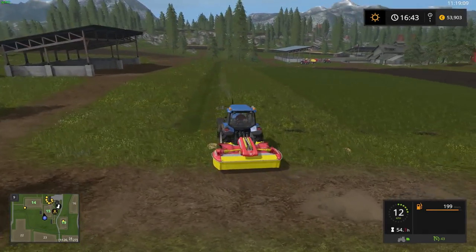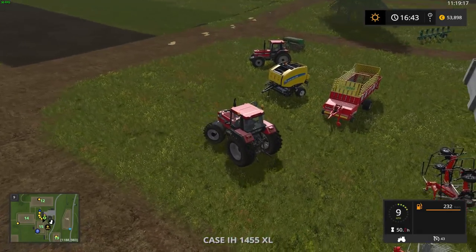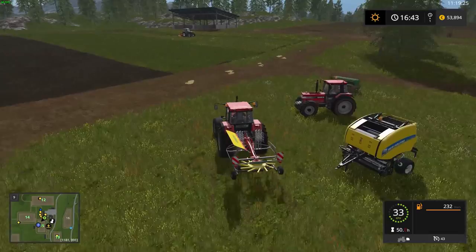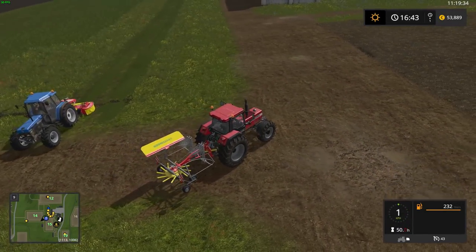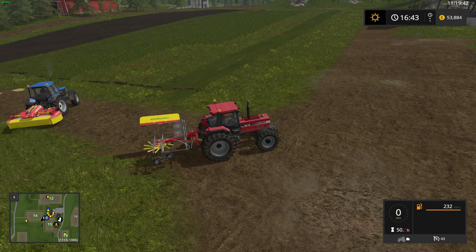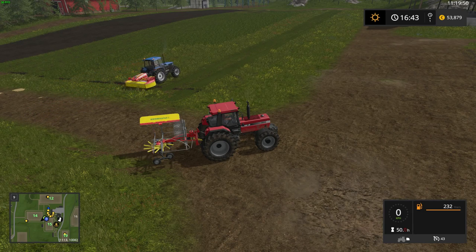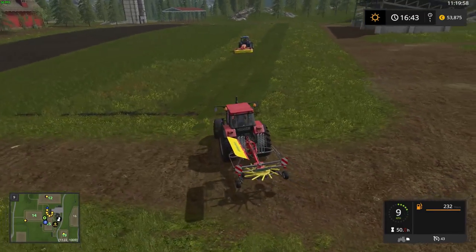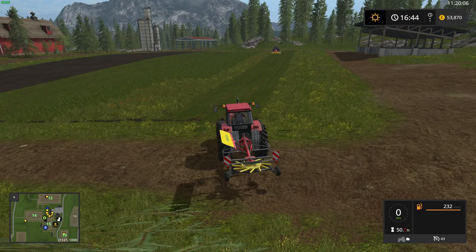Let's go to another tractor and get the windrower. I need to wait a little bit for the mowing tractor because I don't want to be in his way — otherwise it's going to get blocked. I can't time-skip too much or it's going to get dark, and I don't want it to be dark because you guys won't be able to see much. So the windrower is set to blow the grass to one side — this is a new one that I haven't used before, so let's see how it works.